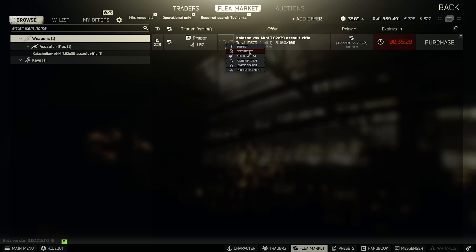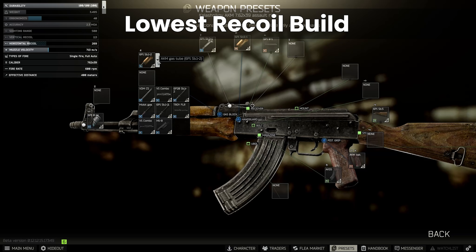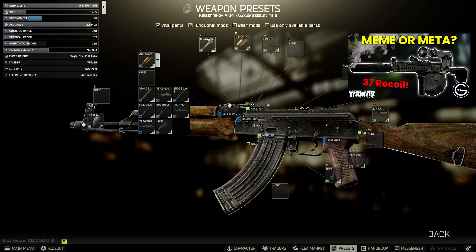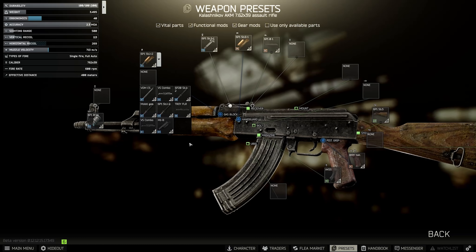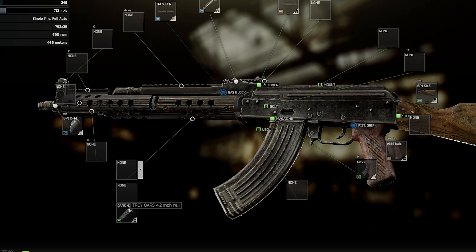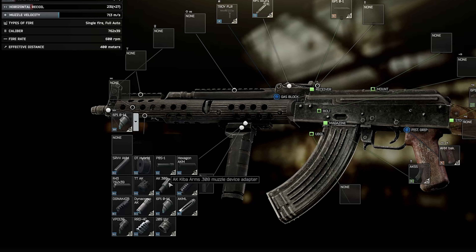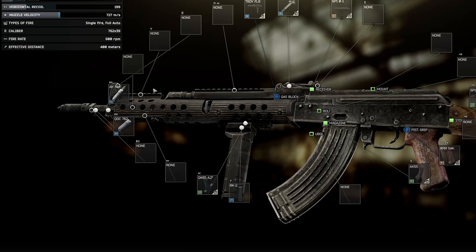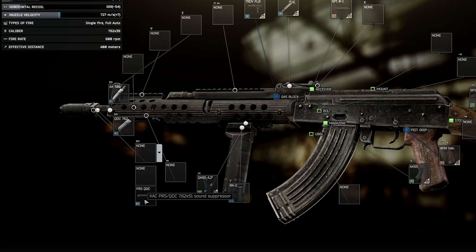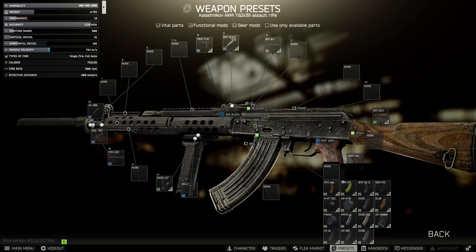Jumping into the preset system, we're going to look at the lowest recoil build. We start with the Troy, add the QARS rail, and then add the RK2. On the front, we use the new 308 adapter, and then the Knight's Armament QDC suppressor compensator combo. The suppressor itself is the PRS QDC. That already takes us down to 61 vertical recoil without doing anything else, which is pretty insane.